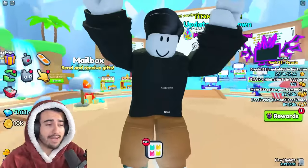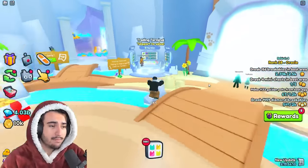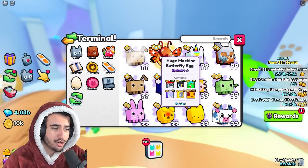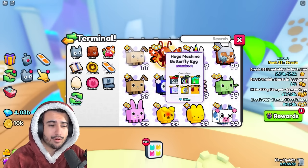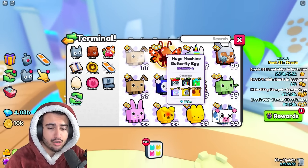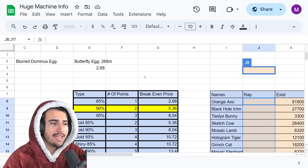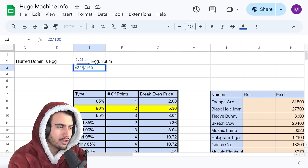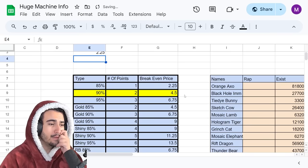One thing you have to keep in mind is that the price of the butterfly egg is going to be changing constantly, so you'll have to update the chart as it changes. For example, if the huge machine butterfly egg drops to a wrap value of 225 million, you go into the sheet, change the value to 225, and that gives you updated break-even prices for each type of exclusive.